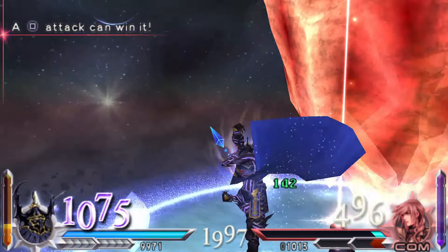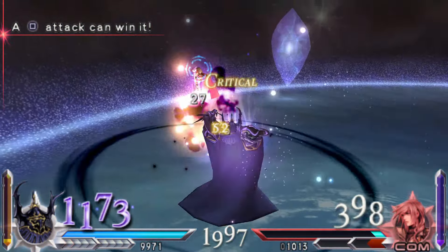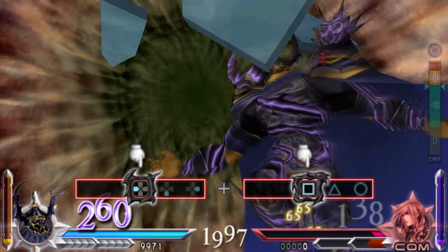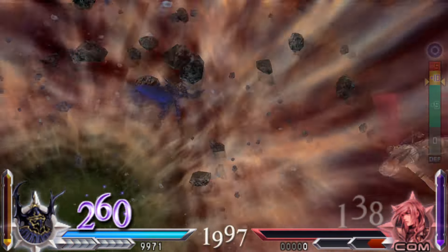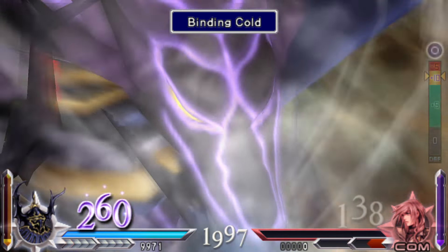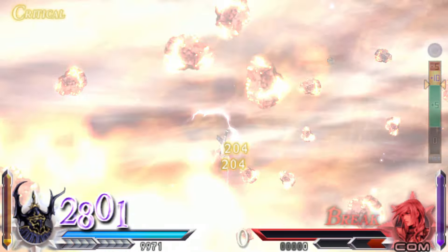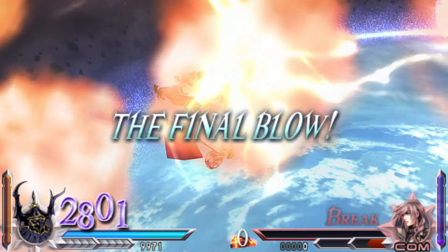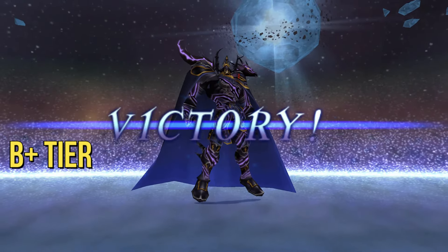Golbez benefits a lot from the assists and his new HP attack Sector Ray is pretty strong. He is best when fighting on the ground and on smaller maps where he can take advantage of his abilities or the infamous Night Glow spam. Just be careful against players that know how to counter this strategy. He is very good on specific stages, but not as well-rounded on every single map. For this reason, he is placed in B+ tier.